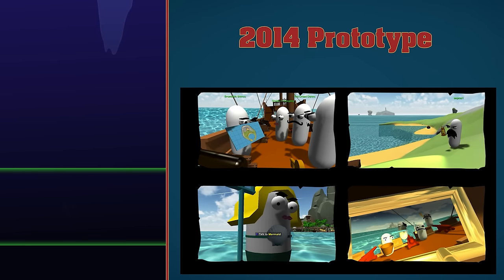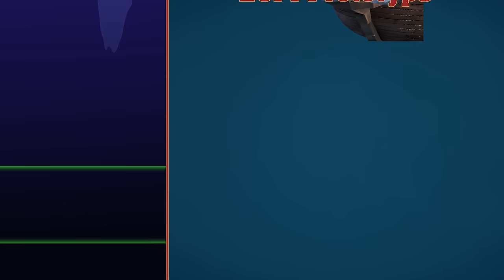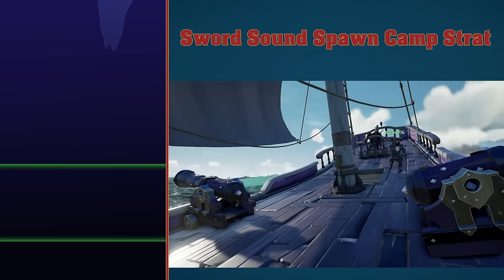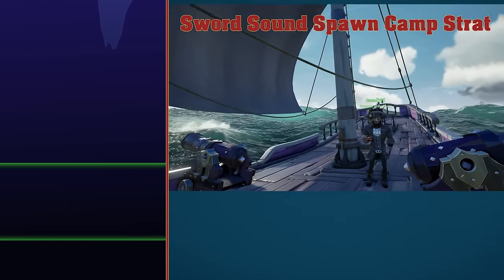2014 prototype. Back in the 2014 prototype, every player in Sea of Thieves was a bean. There's an expensive figurehead you can buy featuring these bean gentlemen. Sword Sound Spawn Camp Strat. I would assume this is a strategy for killing someone as soon as they spawn by listening for them pulling out their sword. I don't want to read any more into it as I don't want to teach people how to spawn camp.